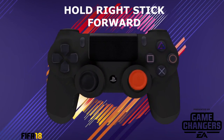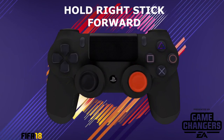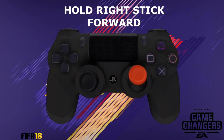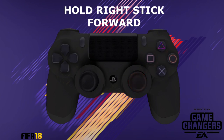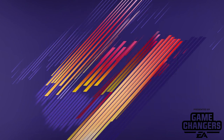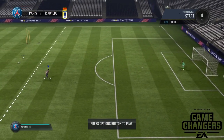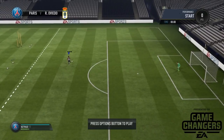Here are the controls for the new flick over skill move in FIFA 18. All you've got to do is hold the right stick forward in the direction that your player is facing. It is literally that simple — probably the easiest skill move we've ever seen in any FIFA.